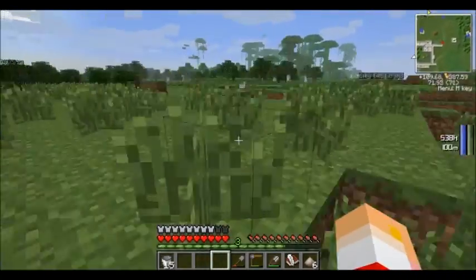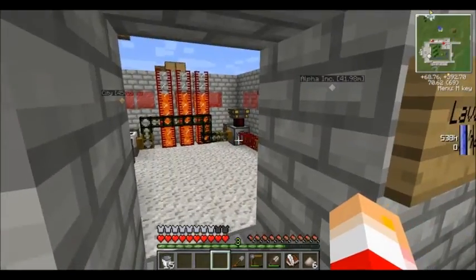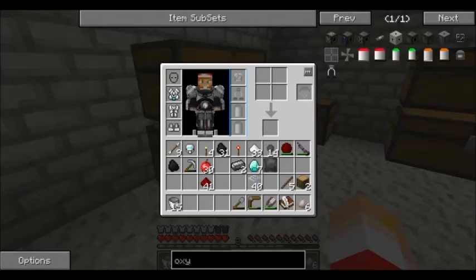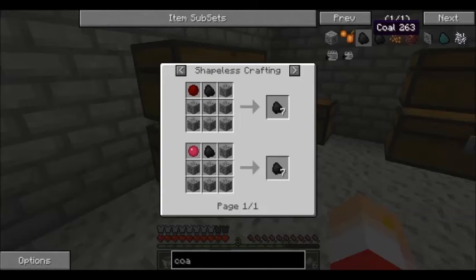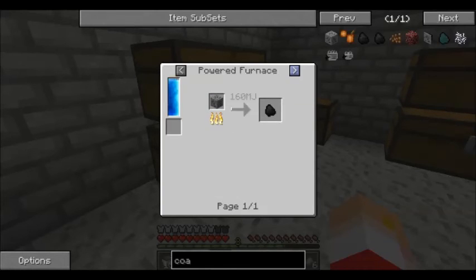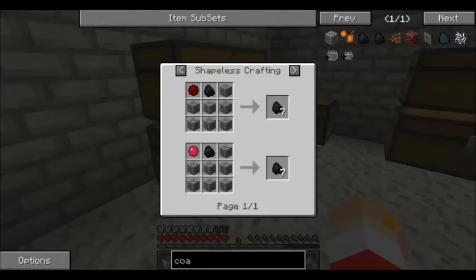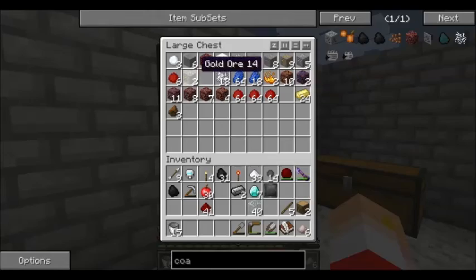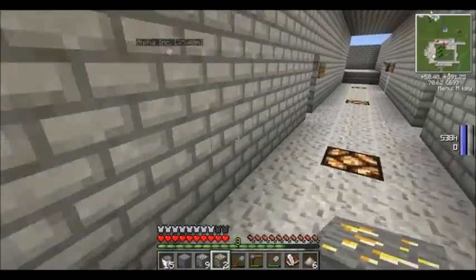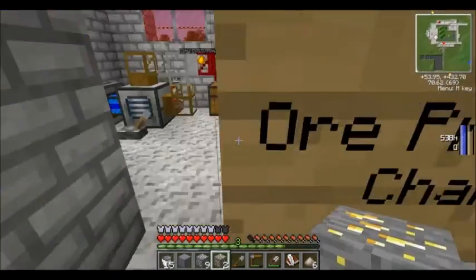I don't know if we can make coal. I know we can make charcoal, but we want just normal coal. Charcoal won't work for steel — don't ask me why, I just know that it won't, I've tried it before. Let's see if we can just make coal. The only way to get coal is to use coal ore. I have another stack in here — something like two stacks of the ore I've gotten from the nether.